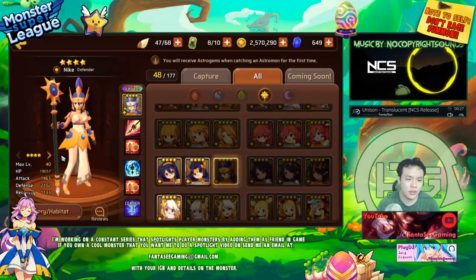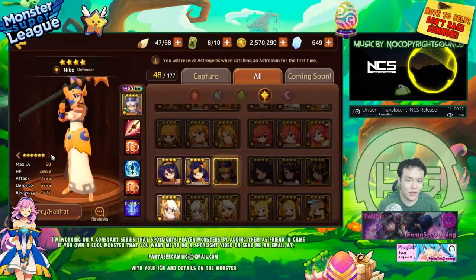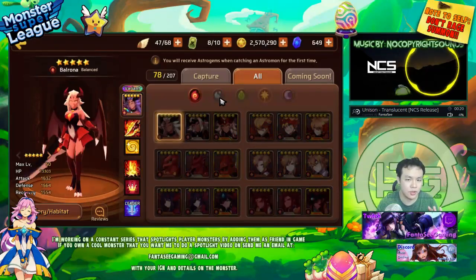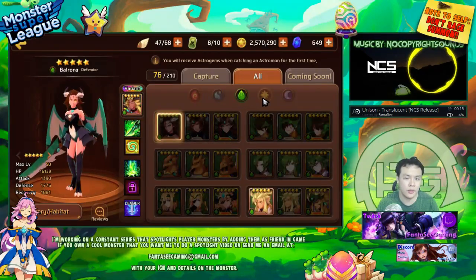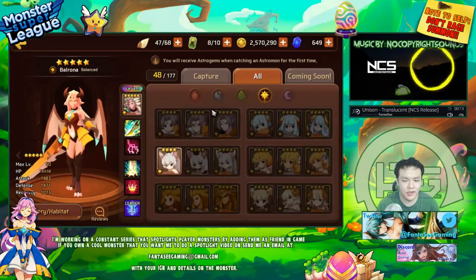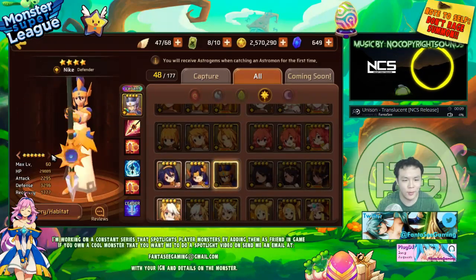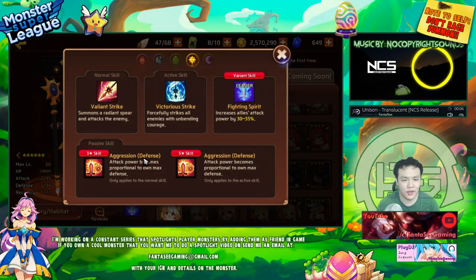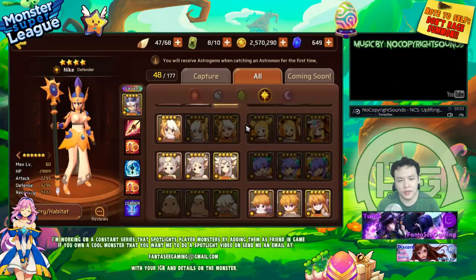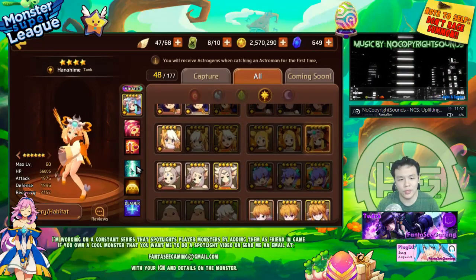For most aggressor monsters — if they're Light — you basically gem them with 3 slots of the same type of whatever aggression they have. So if it's the Light Victoria, you would gem her with 3 slot defense. If it's like the Light Hana, you would gem her with 3 slot HP. All aggressors are Light and Dark — there are no aggression monsters in the normal 3 elements.